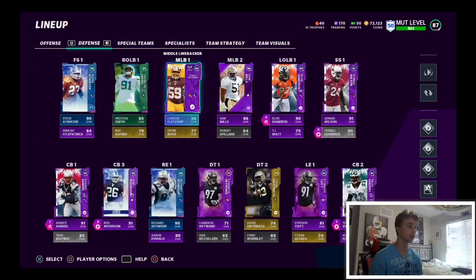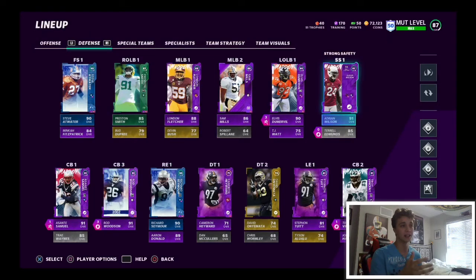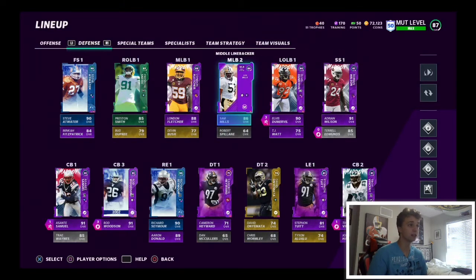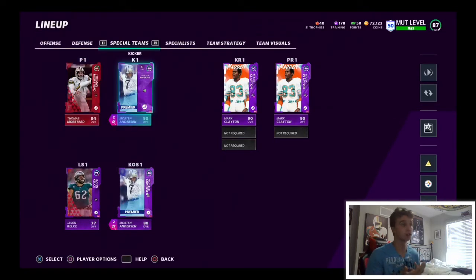On defense, we've made a couple upgrades. We got Rod Woodson out of our level 50 full legend fantasy pack — an absolutely incredible pull. We powered him up, threw the one step ahead ability on him for better man coverage, and added the shutdown x-factor. Over at strong safety we got Adrian Wilson, fully powered up themed diamond — he's an absolute goon for the pass and run game, a really physical safety. And on special teams, Morton Anderson as our full legend kicker with the focus kicker ability, so it's a much slower kick meter.